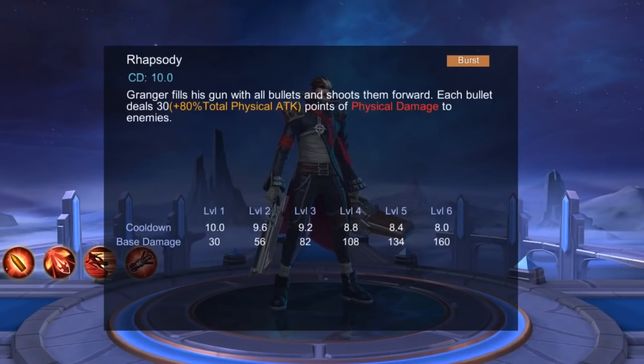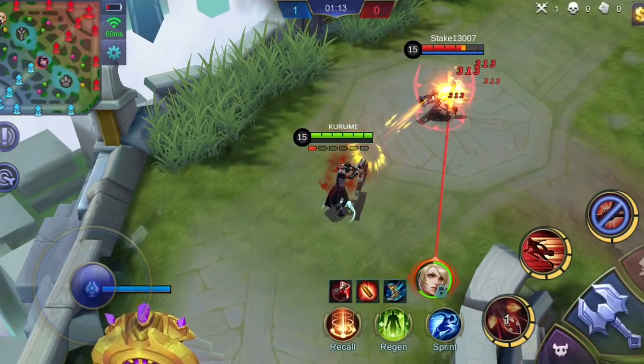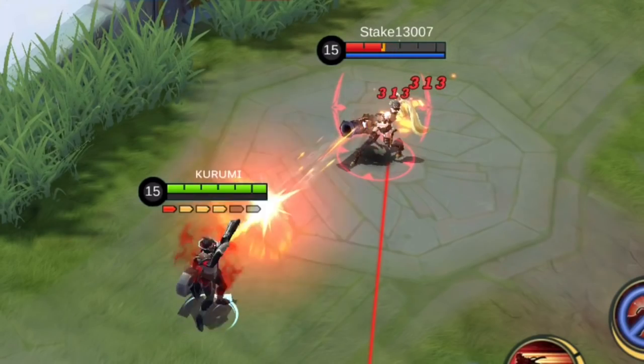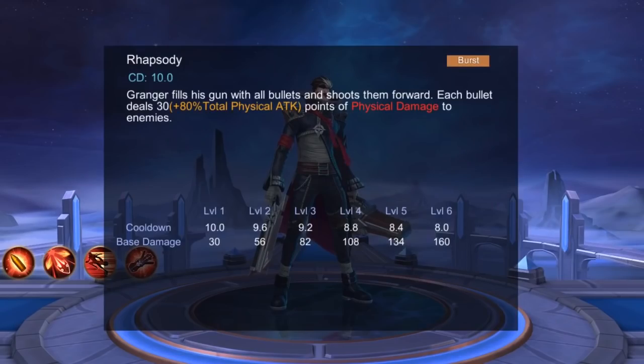This skill decreases the attack speed gained from equipments and emblems by 50%. Granger's first skill, Rhapsody, lets Granger fill his gun with all bullets and shoot all of them forward, one at a time. Each bullet will deal physical damage to the enemies hit. The last bullet will deal critical damage because of his passive skill. Each upgrade of this skill will decrease the cooldown and increase the base damage of this skill.